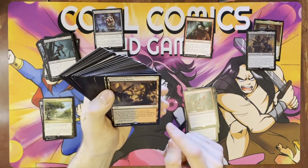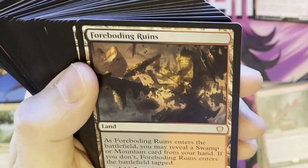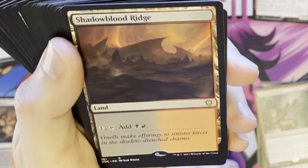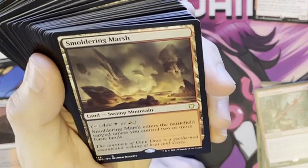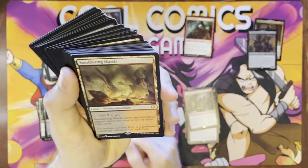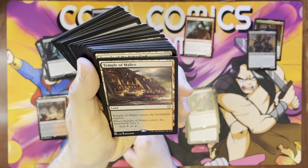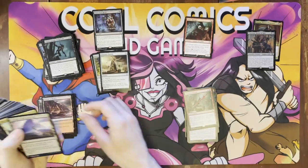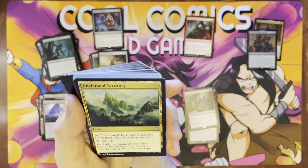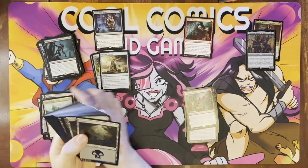Exotic Orchard — solid. Foreboding Ruins — if you reveal a Swamp or Mountain card, it comes into play untapped. I'm not a huge fan of these either but it's better than coming in tapped. Shadow of Blood Ridge — it's a filter land, so you pay one and get a red and a black. Those are solid — I like those. Smoldering Marsh — comes into play tapped unless you control two or more basic lands. I'm a big fan of these — largely because you can fetch them, they have the Swamp Mountain subtype. I'm surprised they have that in there. Temple of Malice — comes in tapped but scrys for one. Very, very good land. Temple of False Gods — I can't get rid of these things. I'm not a big fan. Unclaimed Territory — you choose a creature type and the land taps for any color for that creature type. In this kind of deck, perfect.